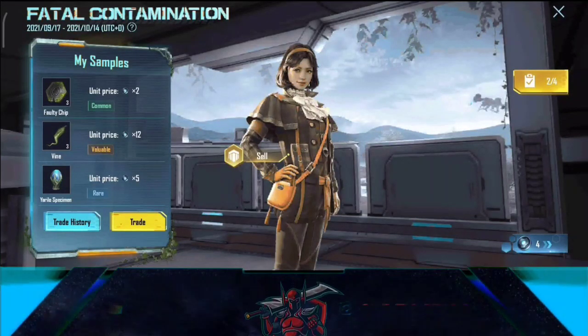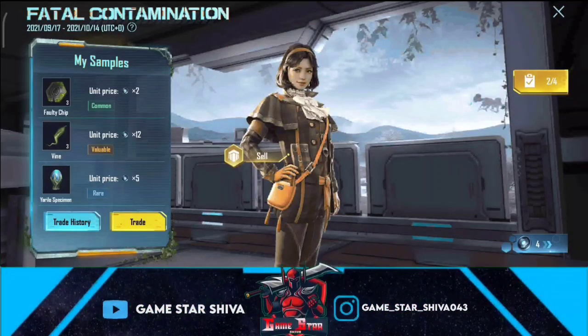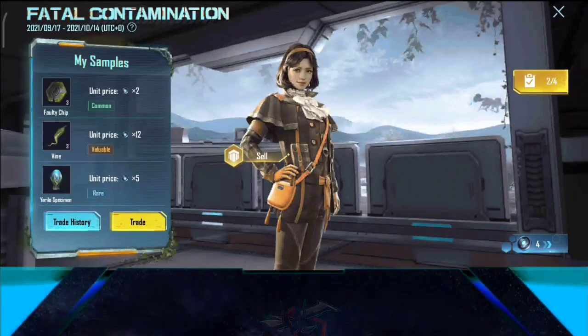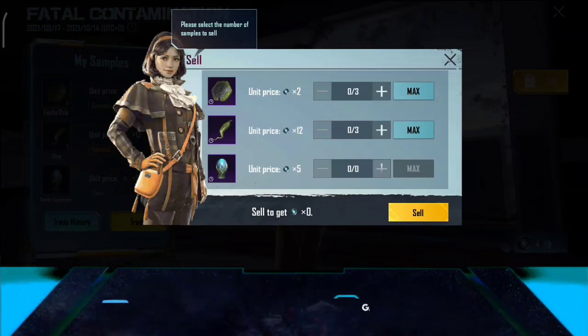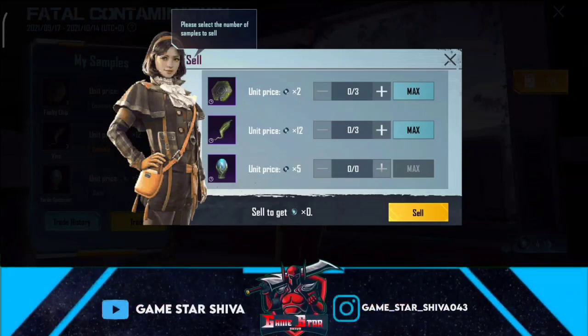There is a girl character in the event. You can select the girl — there are extra points for the girl you select, so select the same one. If you select the event, you will be able to open the same page. There will be a sale option — click the page.